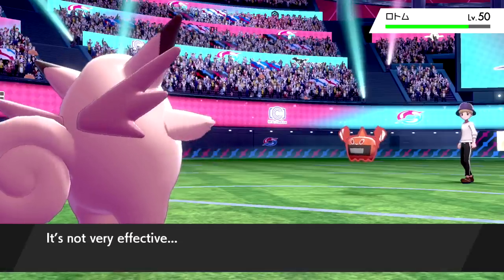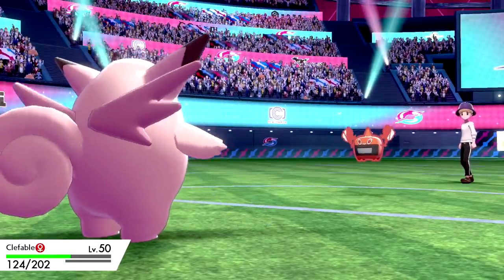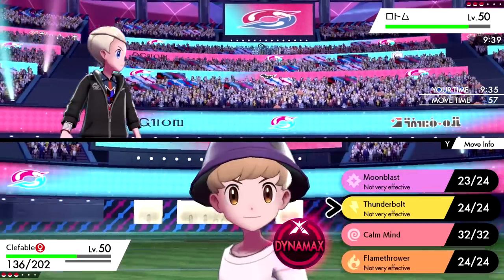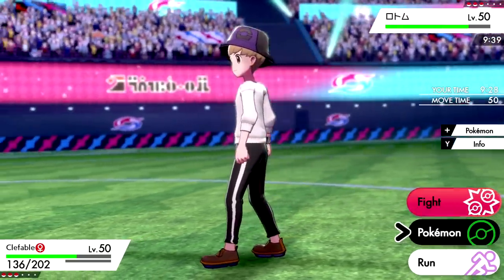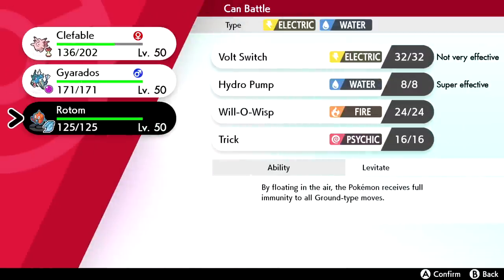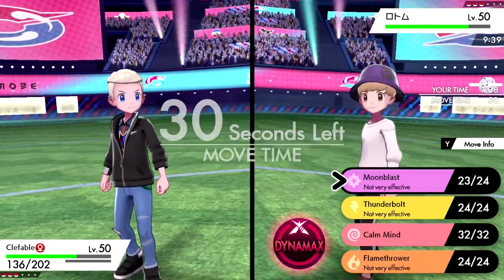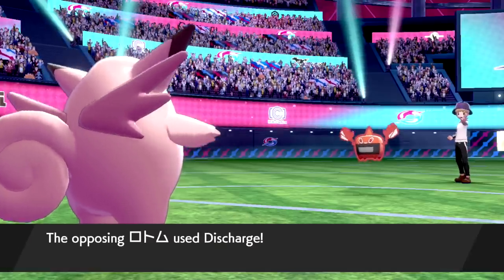I can't really hit this thing super effectively, but it can't do much to us either. I could Dynamax but it'll take two Moon Blasts — I don't think it wants to stay in. I don't want to switch out either. I could bring in my Rotom. Let's just stay in and go for another Moon Blast. It stays in for another Discharge — that Special Attack drop is going to help us out a lot.